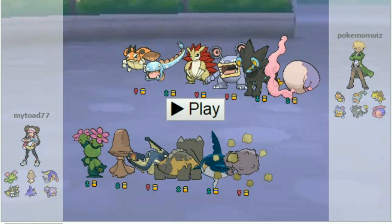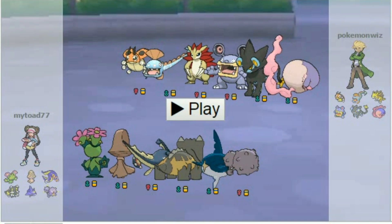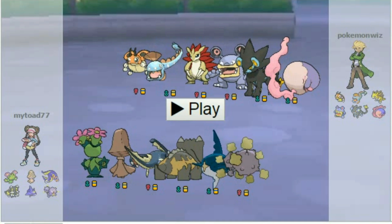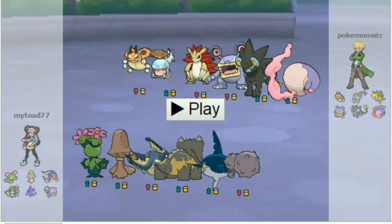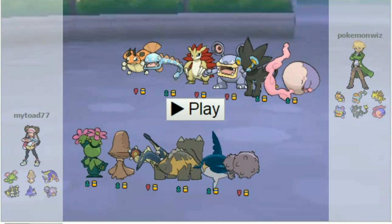So this is a battle I had against Pokémon Wiz. He had a Ledyba, Huntail, Sandslash, Loudred, Luxray, and Musharna. This was a UU battle. Let's go ahead and see how this goes.